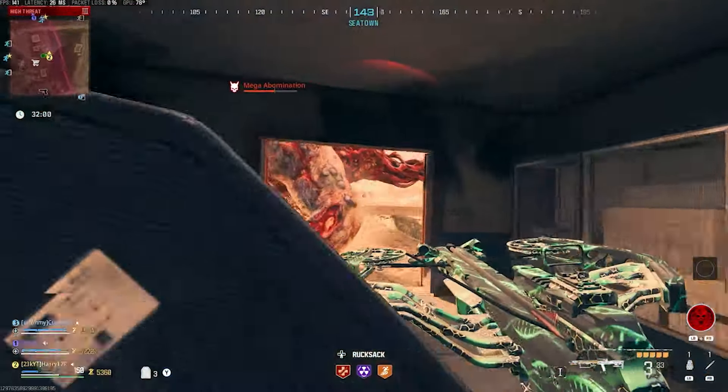I wasn't expecting a Mega Abomination to just roll up on me. I need to get out of here and get inside before it starts charging me. I want to Tier 2 Pack-A-Punch it and properly test this gun. Let's get upstairs and Pack-A-Punch it. Against the zombie that just rolled up, it doesn't look like it's going to do much more damage with the initial hit, but it'll take the zombie out once it explodes.